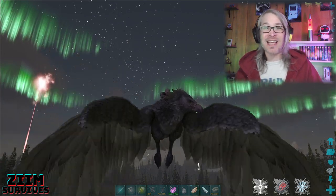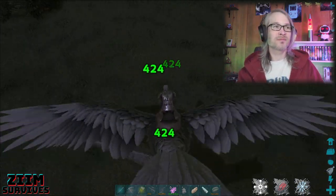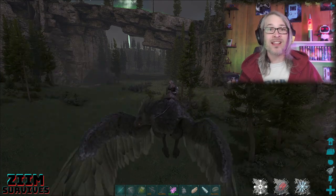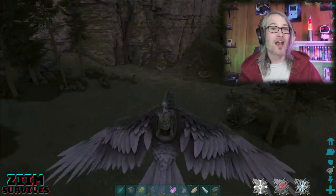To get the best success and get the high level tames that you want, you just kill off the low level dinos to increase your chances of getting a high level dino in the area later on. You can do this with any dino — some dinos have longer spawn rates than others.